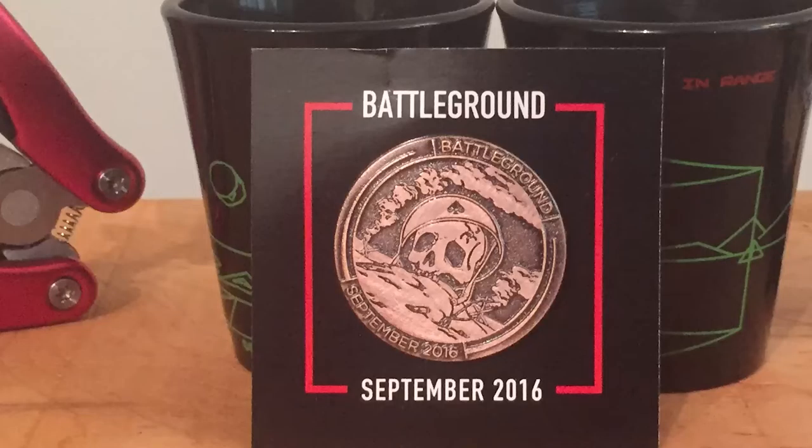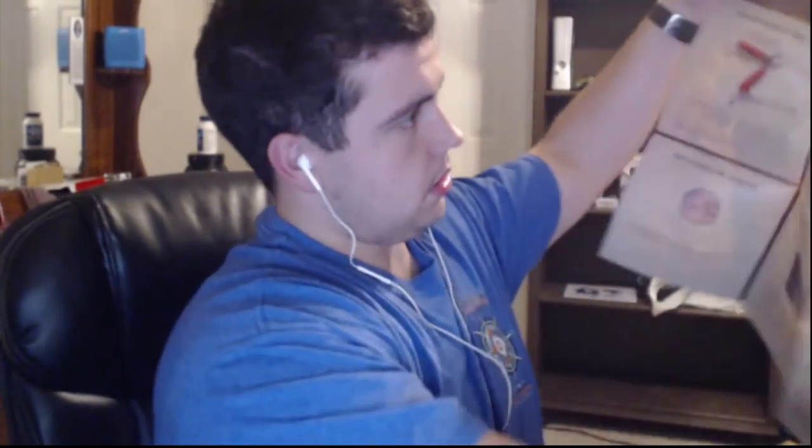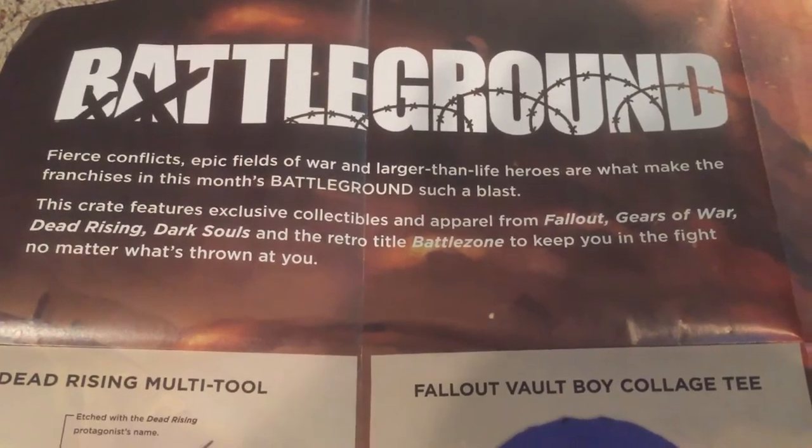After that there's a Battleground September 2016 item — not sure if that's a battle reference or what, but it's just a little pen. And at the very bottom there's some kind of poster. Fold this open.